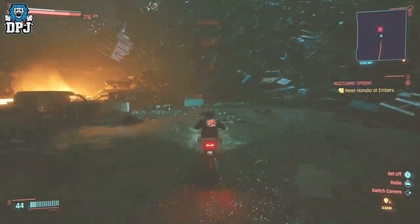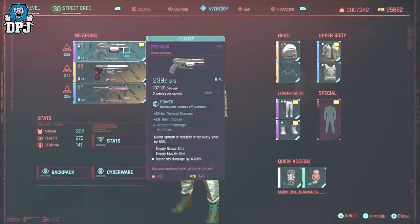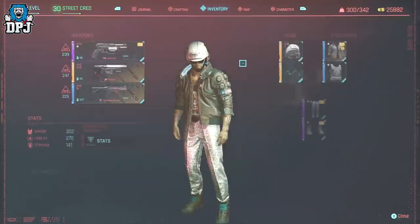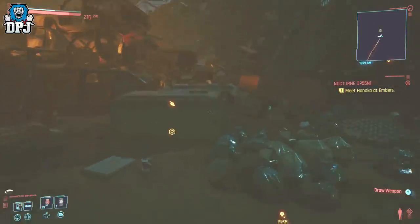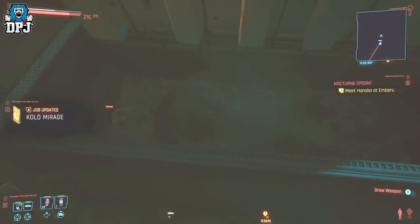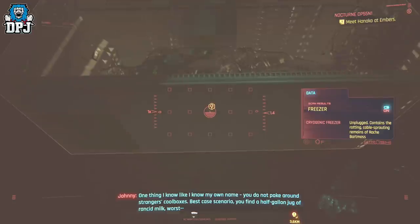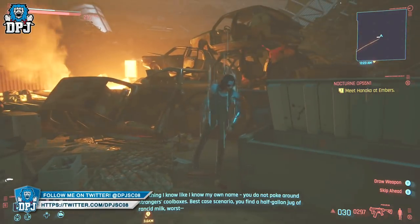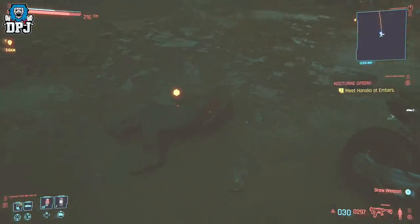I've gone back over an absolute ton of glitches for this game to see if they still work, and to be honest, fair play to CDPR — 99% of those glitches have been patched out. This method today for earning incredible amounts of money super easily isn't an exploit or a glitch; it's just an in-game way of making fast money. It's a video I covered around September 2021 but it still works now, so I'll play that part so you can understand exactly how this works.